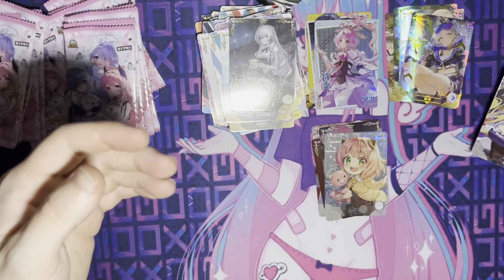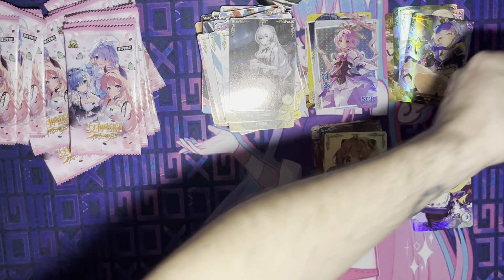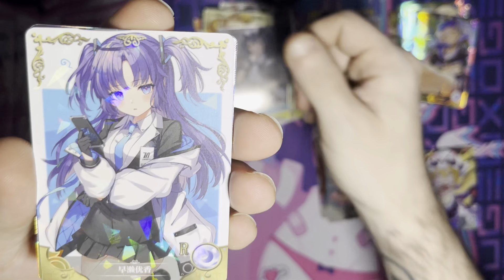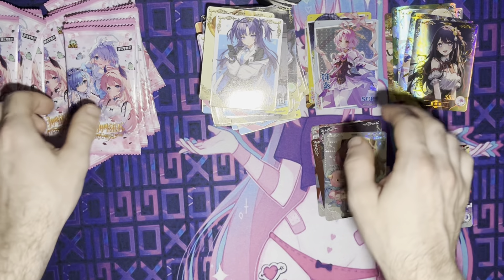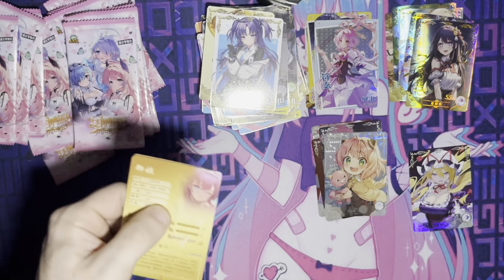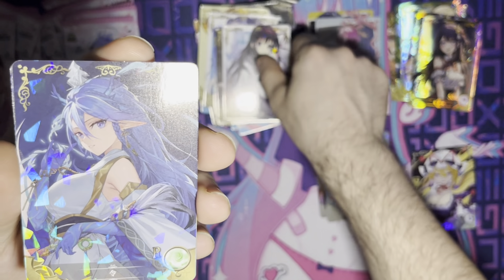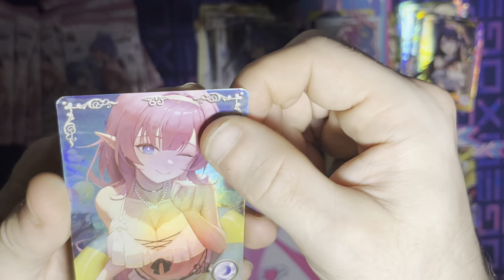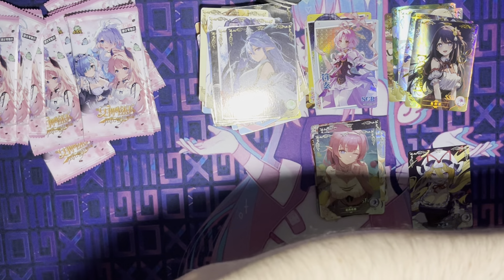Someone in the Discord was asking about cards of this character so I'm gonna set that one off to the side and message them, ask if they'd like it. I recognize that one — that's a nice gothic outfit card. That's NS09. I have this one too. That's five of the SSRs being duplicates — I'm worried now. Does that mean when I get my two yuan boxes, are both boxes gonna be duplicate boxes? That's a nice one — can someone please let me know what the odds are of getting two boxes from the same seller with the same SSRs?